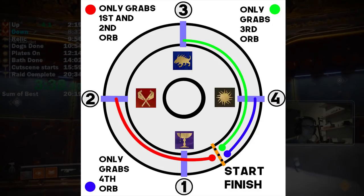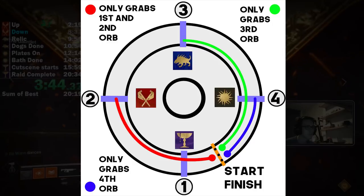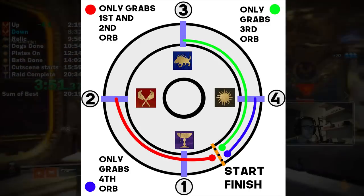The green one — his only job is to grab the orb in the third grid. He wants to get there as fast as possible. So for red and green, it would be good if you have like warlocks or really fast guardians, you know.